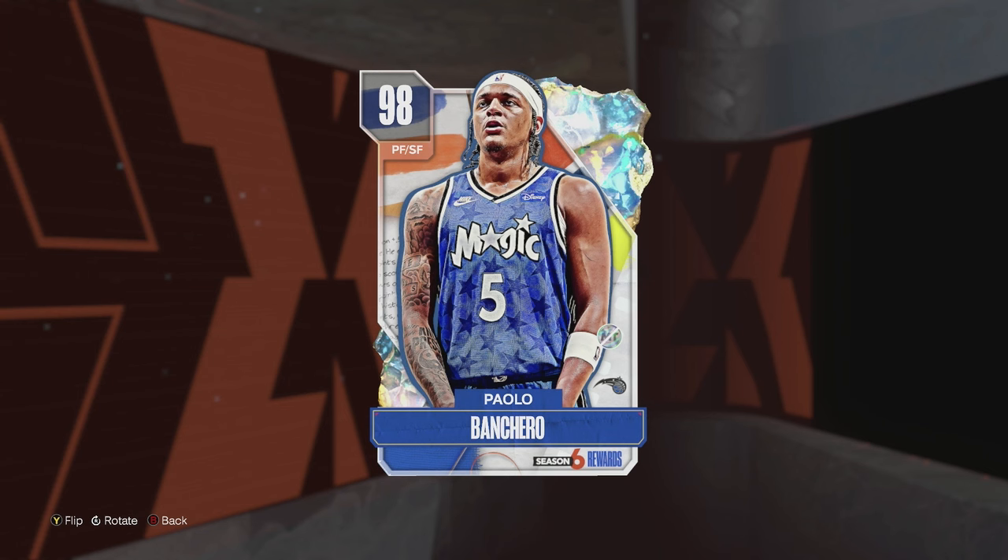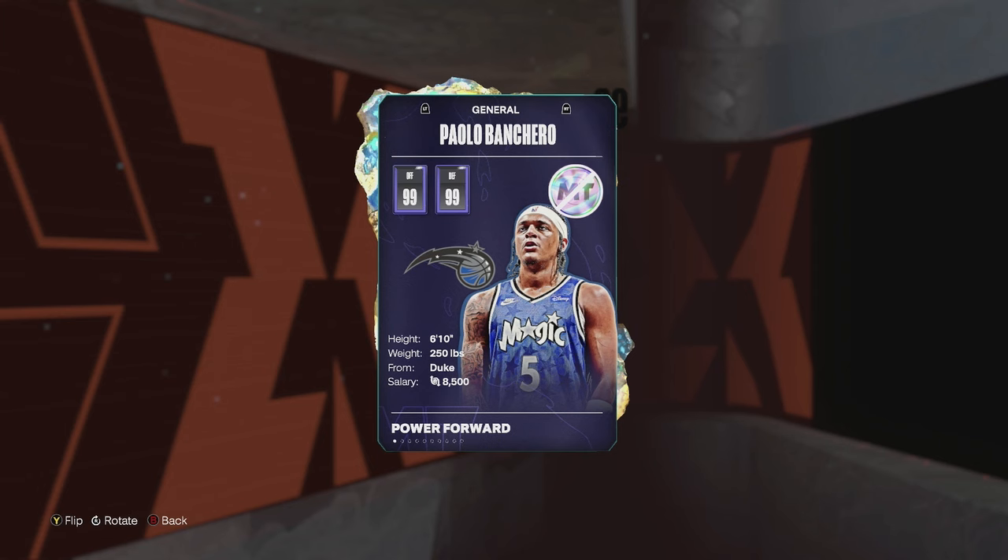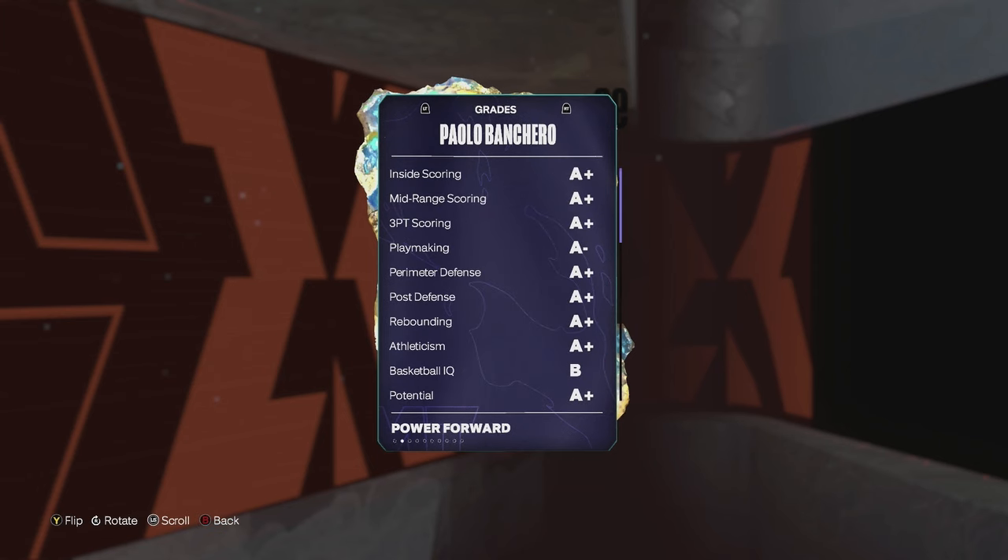What is going on guys? DBG here and today we're going to be doing a gameplay with Paolo Banquero. Who is Paolo Banquero? He is the pro pass card. His price is $10 — if you pay $10 you get this guy right here. Is there any other way of getting him? Unfortunately not. That is disappointing, but still, it's a card I'm interested in.